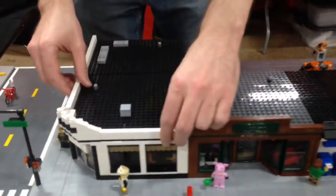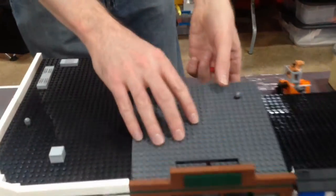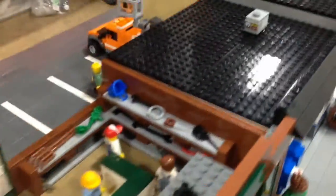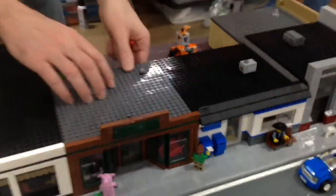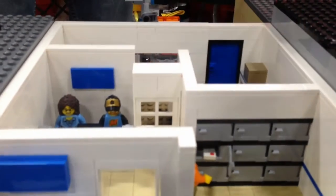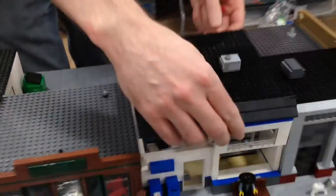Next up we've got a hardware store — all of these interiors are done for sure. I love to do the inside of all the buildings. And then next up is the very first building I did for my city — it's a post office. The one thing I love is it's functional. You've got the P.O. boxes, so you can put the letter through there — it goes all the way through to the back. My fingers are too big for that.